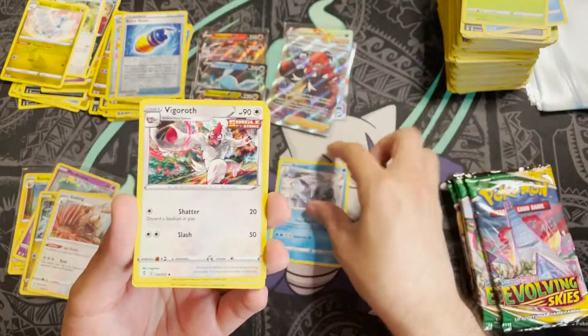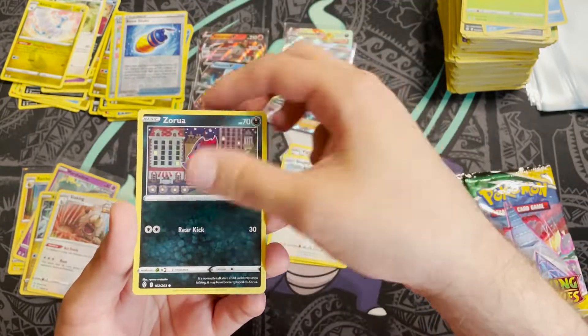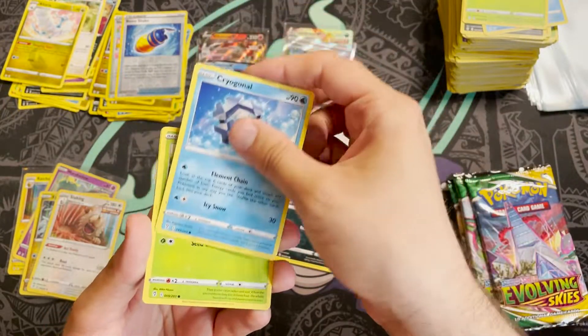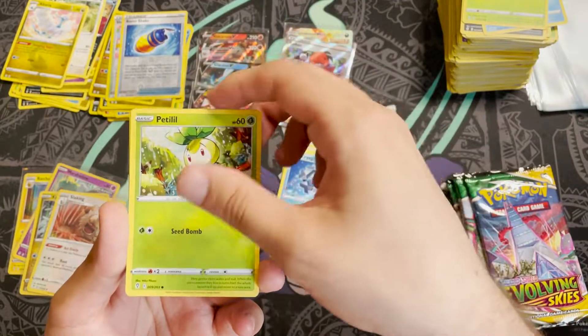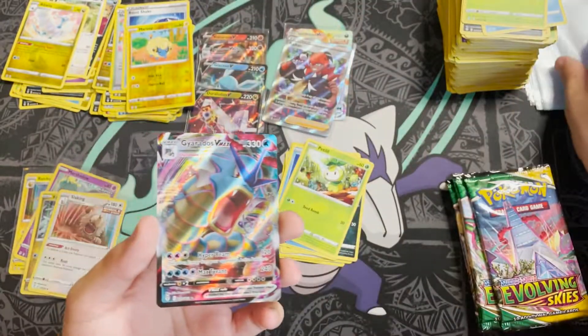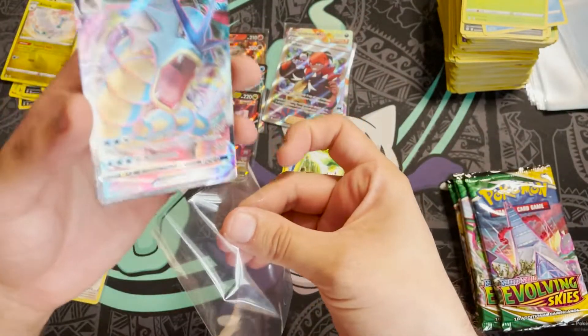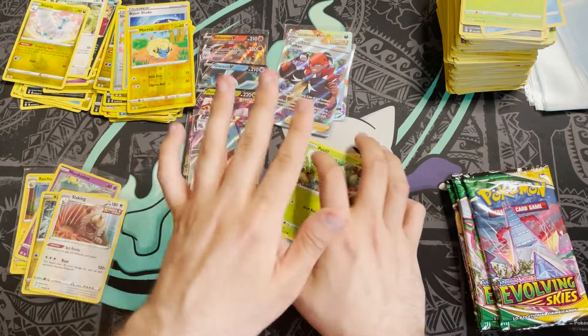Pack twenty-eight: Avalugg, Vigoroth, Dream Ball, Hoppip, Swablu, Zarude, Carkol, Crabominable, Petilil, reverse holo Mareep — didn't expect that — and then a Gyarados VMAX! There we go — that is the second VMAX I was anticipating. We're now on seven big hits total.